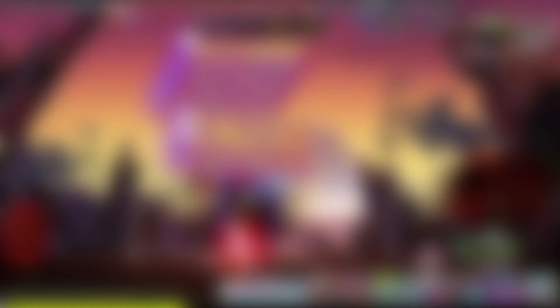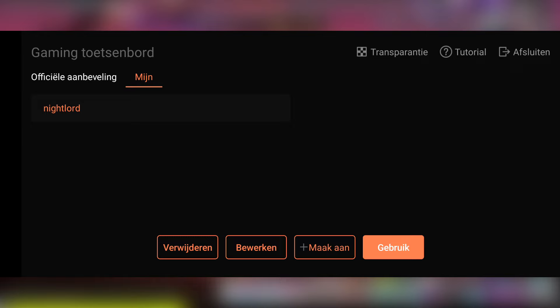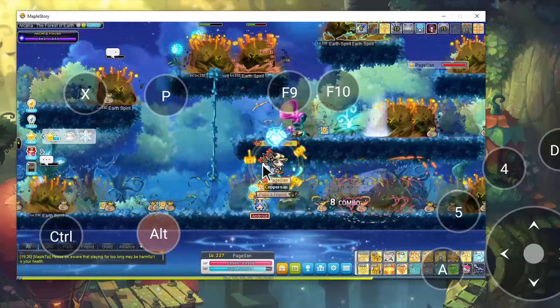For some reason my boss doesn't really like it when I play MapleStory during work — weird, right? But I still want to complete those dailies and get those login rewards. Thankfully I never miss a beat with this all-in-one remote access tool. Using the Awesome game version I can get and customize the game keyboard so I can play MapleStory from my phone without any disturbances. You can also use remote access to transfer files you forgot to send, or even turn off your PC to save money on that electricity bill. Use the code appearing on the screen to get a 7-day trial of Awesome Remote Game.